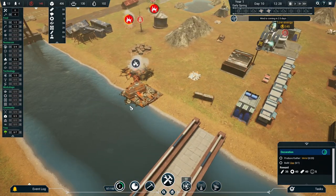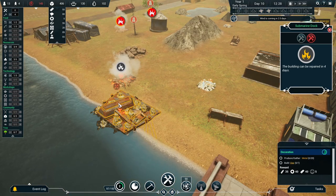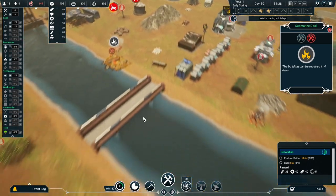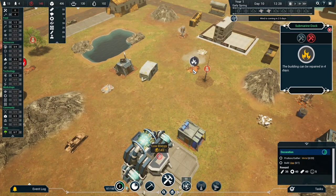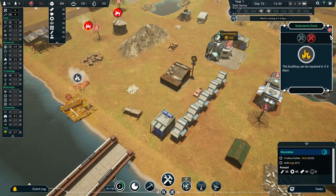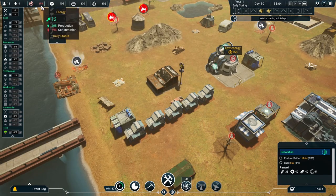As predicted, the submarine dock has exploded — and not long before a submarine was going to arrive, because that crack exploded right next to it. This is very unfortunate. We could have built it anywhere but we built it there and the crack appeared right next to it. We couldn't complete the extractor in time. That can be repaired in four days time. We're just clinging on to energy right now.